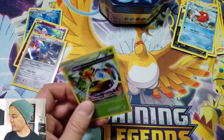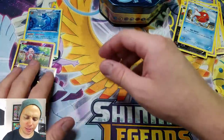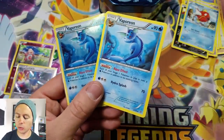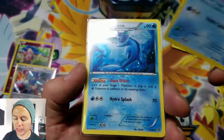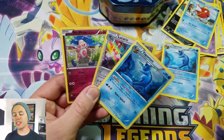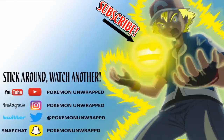Fates Collide was definitely the best pack of the three — the other two were pretty much duds. This tin is the only way to get this holographic Vaporeon because, since it's an uncommon, there will be a non-holographic and a reverse holographic version normally — so this is the only way to get the actual holographic version. As for pulls, we got two holo rares and of course the Vaporeon. Hope you guys enjoyed this video — stick around for plenty more on Pokemon Unwrapped. Stay tuned for the Jolteon and Flareon tins coming very soon!